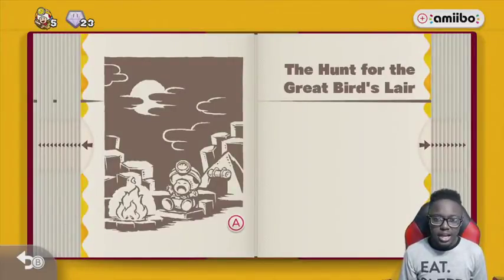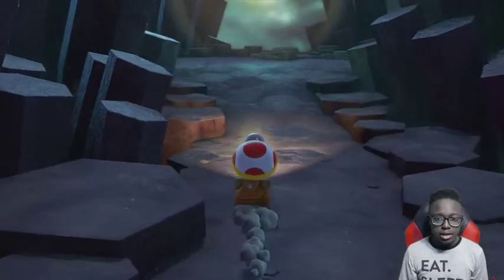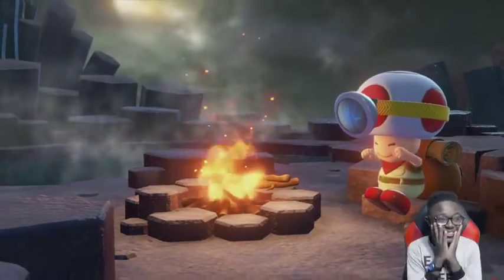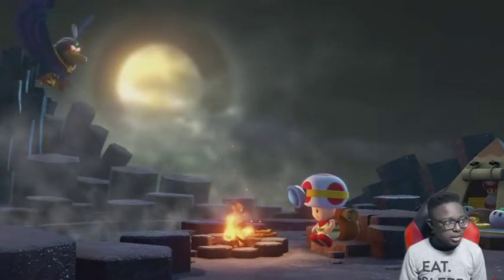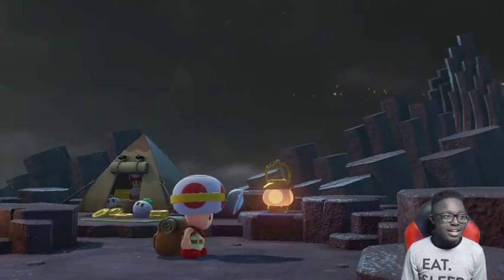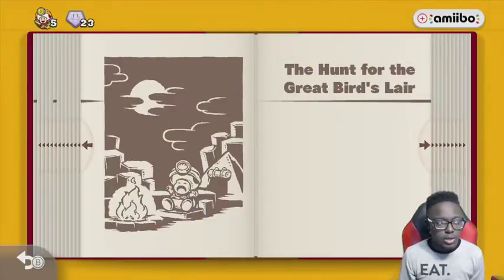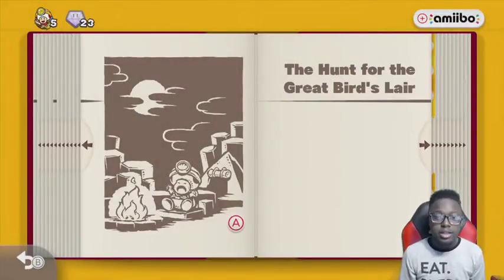The Hunt for the Giant Bird's Lair. Looks like we're gonna go on to like a level two or something. Oh, this is cute — I like the graphics, bro, the graphics is everything. Is that the moon? Oh snap — Toad, you saw how you just looked at him like, what? And then he's like, whoa. It's okay, don't worry — you don't have wings, Toadie. Until you get to Paper Mario Origami King, you will get wings. You guys will see what I'm talking about soon.